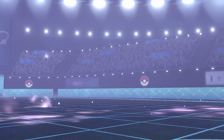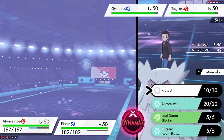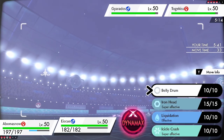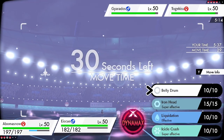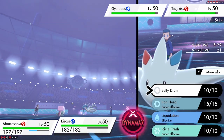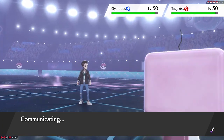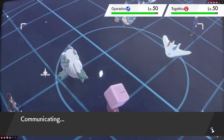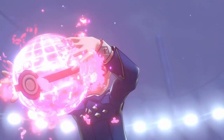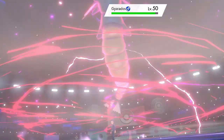Now we get Eiscue in and start our strategy. The Blizzards are chunking Togekiss. I worry about a Yawn into Eiscue but think about going for a Belly Drum. Since Gyarados is mainly a physical attacker and Togekiss won't KO us, Eiscue is totally immune to whatever Gyarados does for one turn with Ice Face active. So I'll go for the Belly Drum, though Eiscue is still slow compared to Gyarados and Togekiss even under Trick Room.